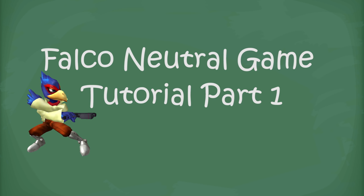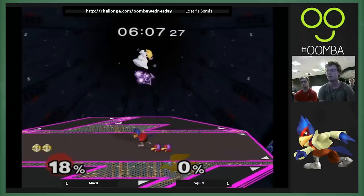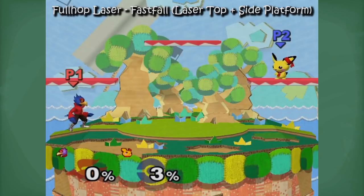Falco's neutral game is really complicated and he has a ton of options, so first things first: keep them contained with lasers. If they're on the ground, this isn't much of a problem, as just the normal short hop laser will cover them. But if they take to the air, you need to have certain laser patterns down to keep them from going wherever they want. Watch some of these so that you can cover anywhere that they try to go.